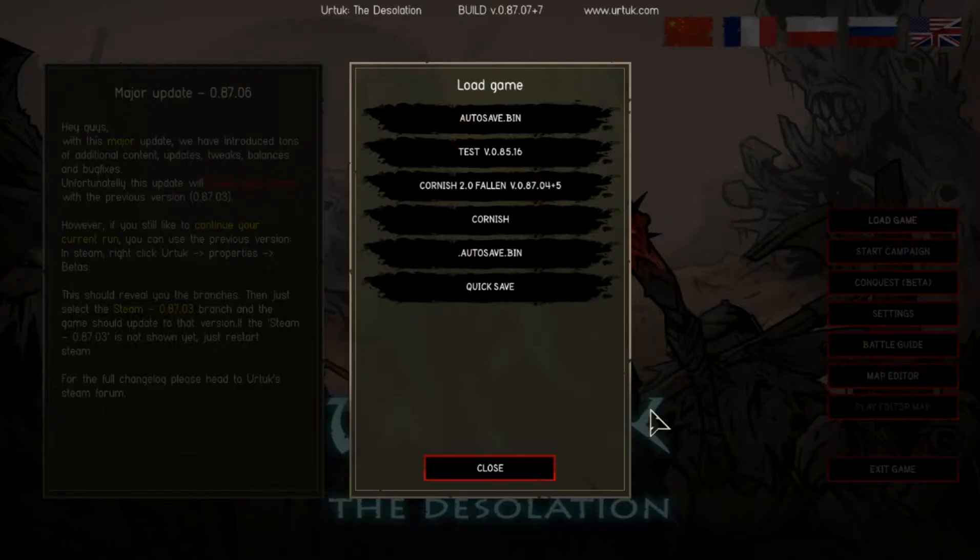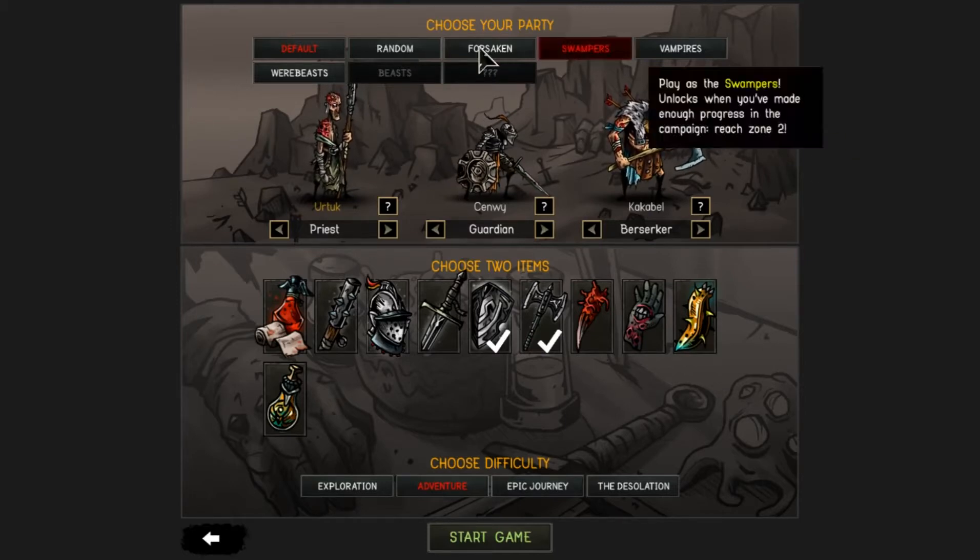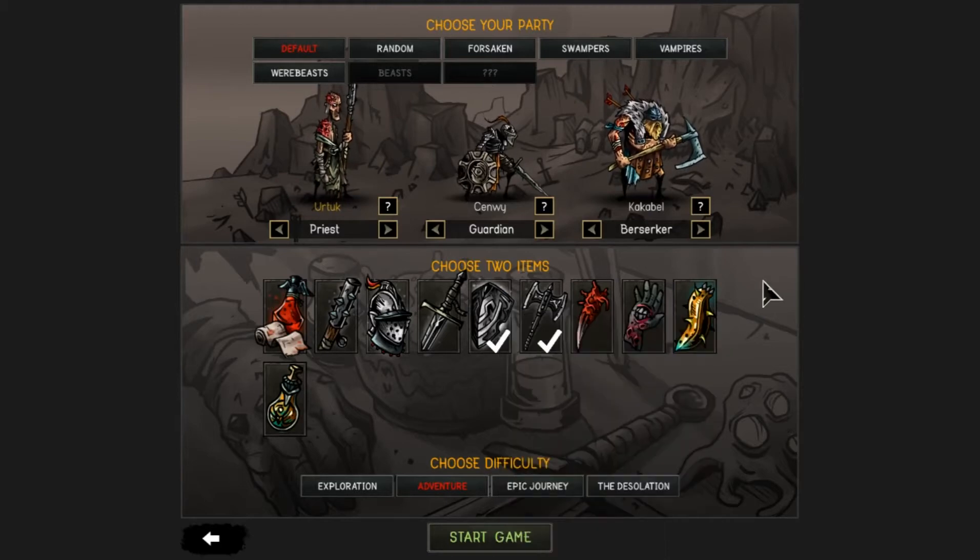I'm going to do Start Campaign. I'll go with Default. I will take the starting troop that I like to use. We'll put it on Adventure Mode, which is the normal mode. This would be a good setup to go into, especially just to try out the new content that's being put in — especially the boss battles.